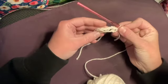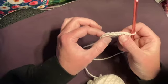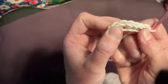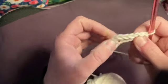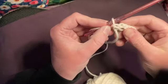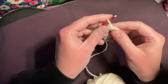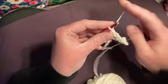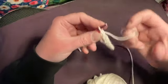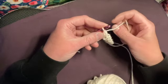I've done my chain and my first row. I want to show you those little braid-looking things on the top — that's where we're gonna be putting our hooks into. We're gonna turn it over like this so I can prepare to crochet again, with my yarn in the right place, my hook in the right place, my tail down here. I usually keep the ball of yarn in my hoodie pocket.